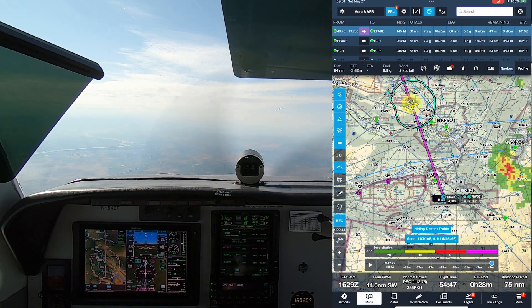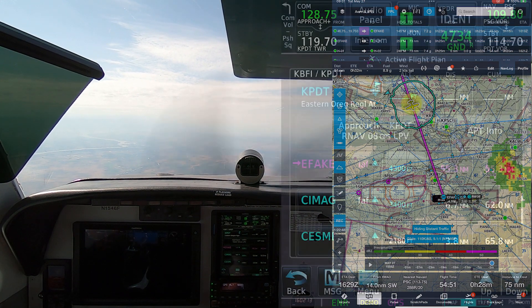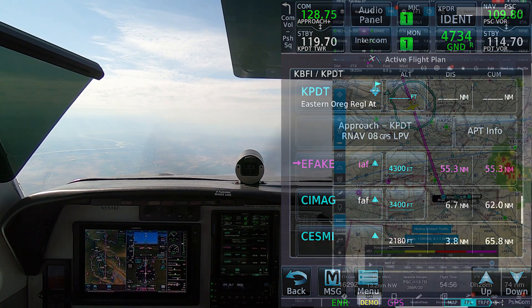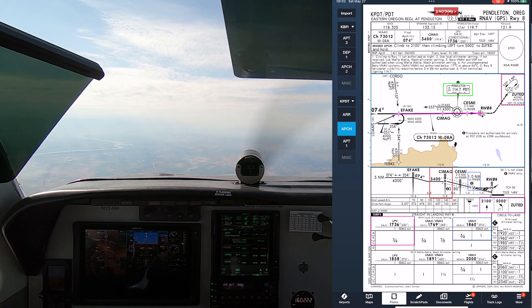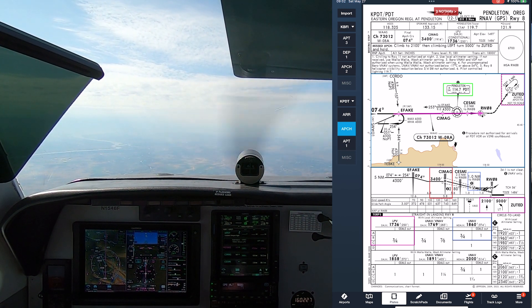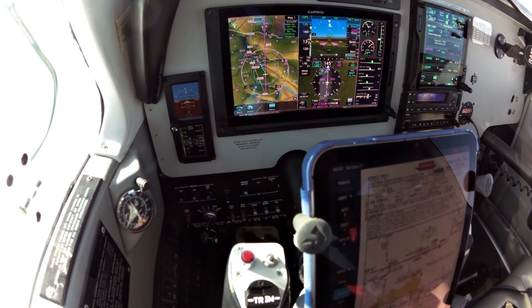We are level at niner-thousand. Piston 102, we've made contact with tower on the 08 primitive contact. Direct to Ethaic for the RNAV runway 08 approach at Pendleton. I've loaded this approach — we're going direct Ethaic, which is an initial fix, then we're going to make a left turn on our current track that should work out nicely, direct inbound on the final approach course. No course reversal required.